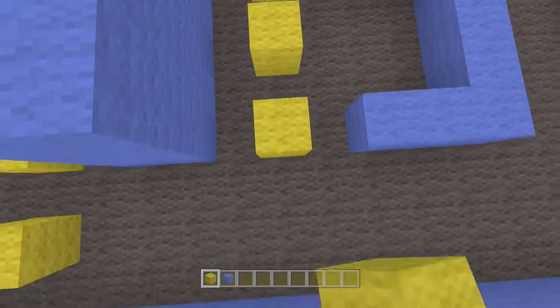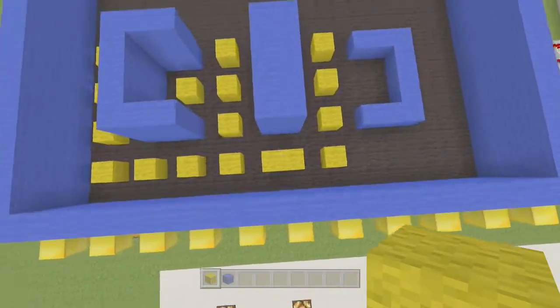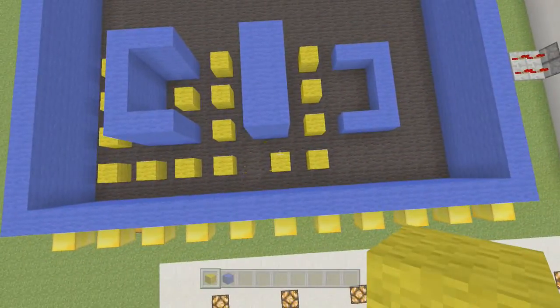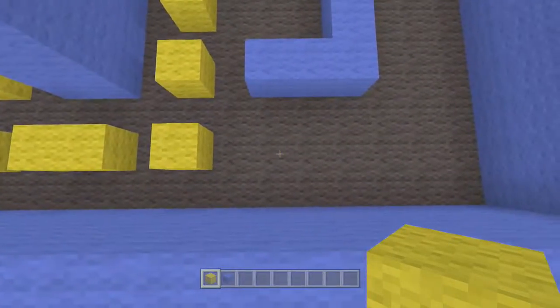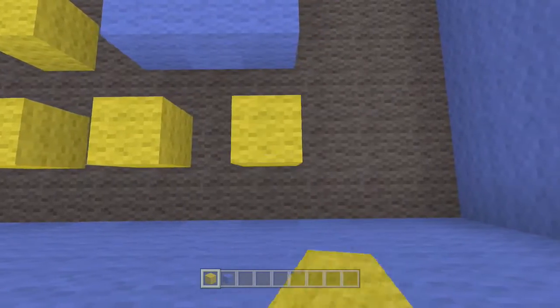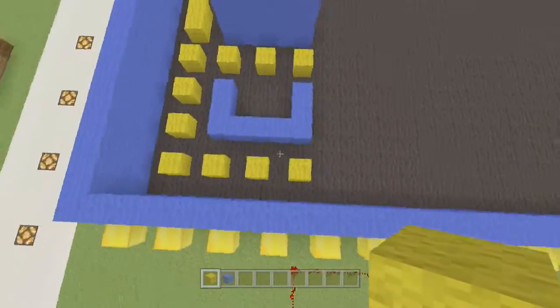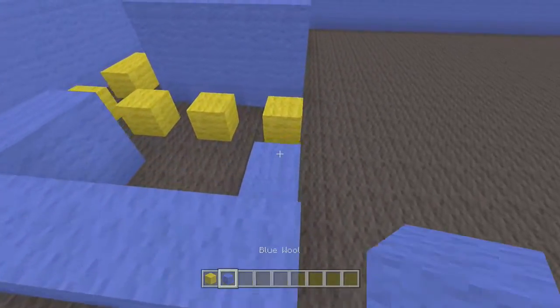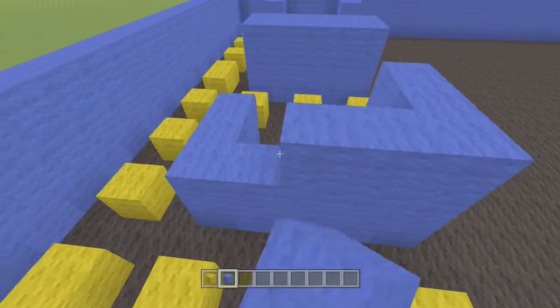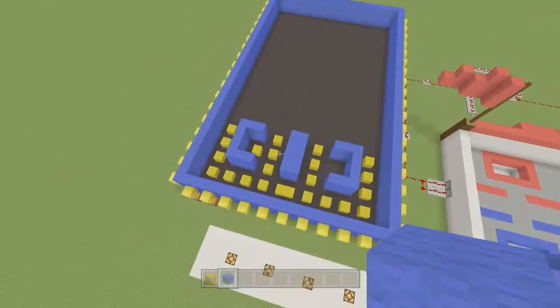Hopefully this will work out the way I want it to work out. Those little things are gonna bother me. I guess we could do that - nothing wrong with that. And there we go, we have the first little section done. So the Pac-Man has to run around and collect as many yellow wool blocks as he can, and then once he collects them all, he wins!